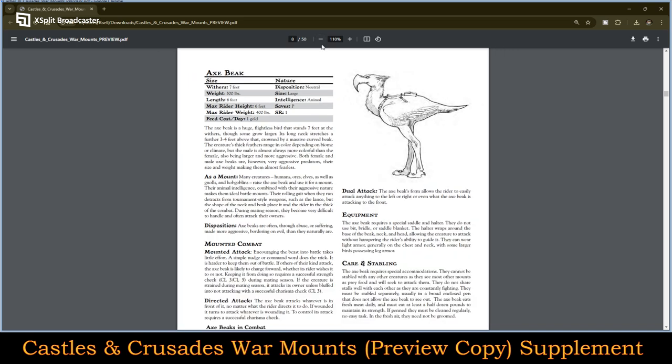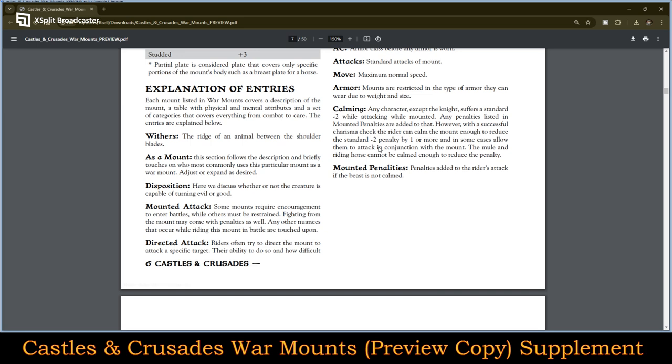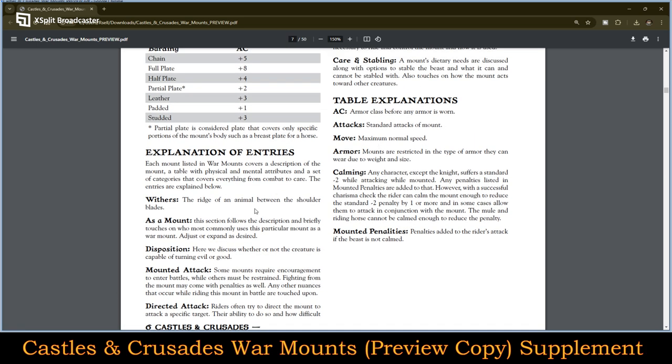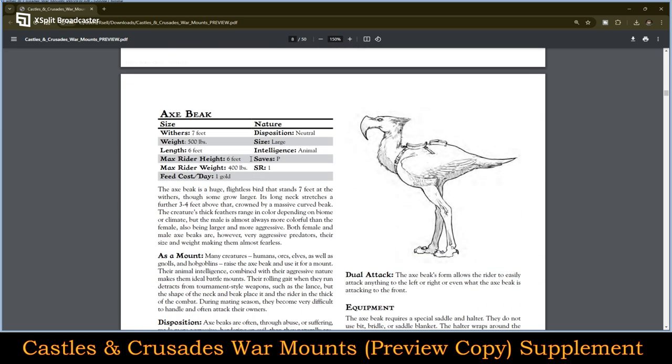I'm going to show you just one entry so you can see. Here we have an axe beak. It gives you the parameters for using this as a mount. Withers is 7 feet — withers being the ridge on an animal between the shoulder blades. They weigh about 500 pounds, their length is about 6 feet, the maximum rider height is 6 feet tall, the maximum rider weight is 400 pounds. They cost one gold piece to feed, their disposition is neutral, their size is large, they're an intelligent animal, they make saves on the physical, and their SR is 1.